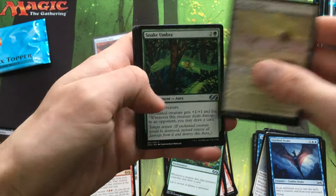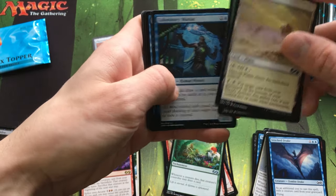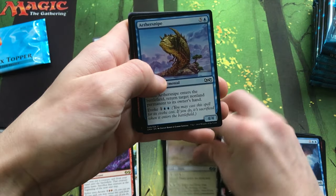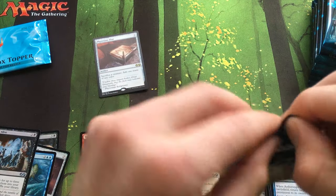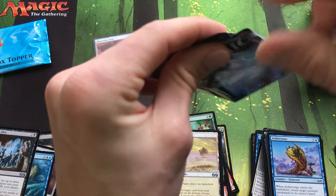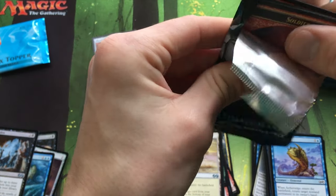Also got Misfall Plains, Snake Umbra, and Laboratory Maniac — I had like seven of those; they're now worth like 50 cents. Now I just need a Phyrexian Tower and everything else will be just a bonus.